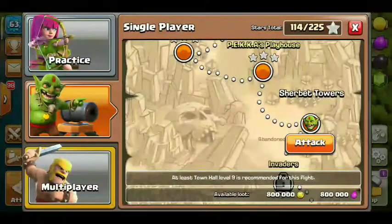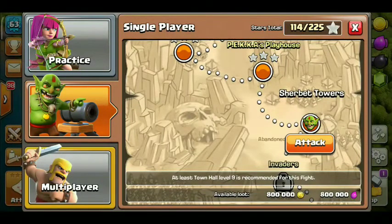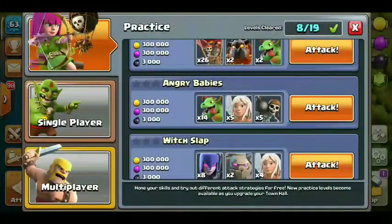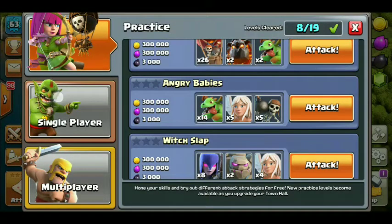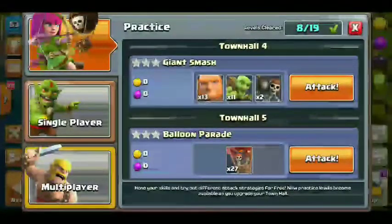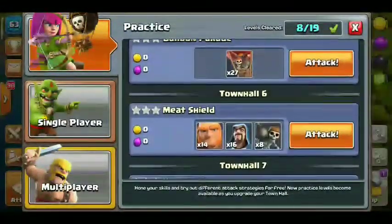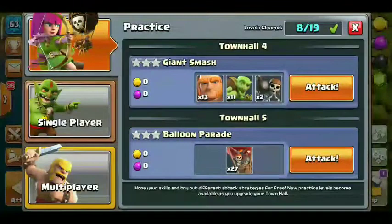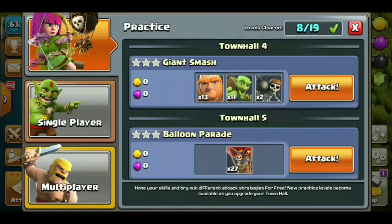I will show you the attack strategy, the practice mode, and the QE. I will do practice in Town Hall 4. I recommend classic elixir and gold. You can go to the game and go to the multiplayer battle.